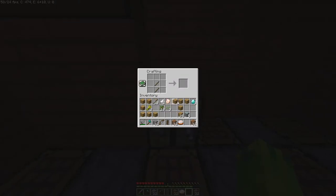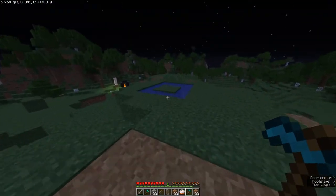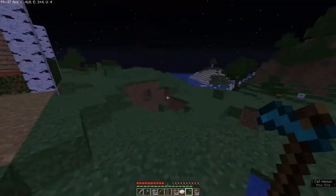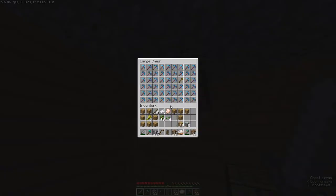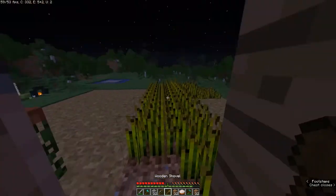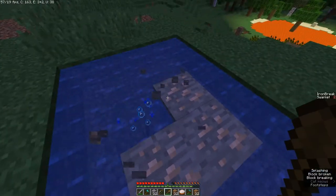Alright, so now that we have diamonds, we can make a hoe. And with the hoe, we can go and farm a little bit. Now we're going to need to mine something, so we're going to need a pickaxe for real this time. I have lots of good pickaxes but we're going to have to take this one. This is my best pickaxe. Let's just mine these ores real quick.